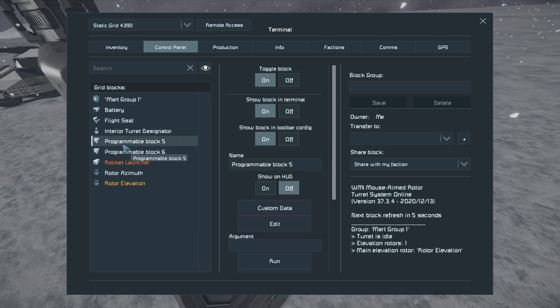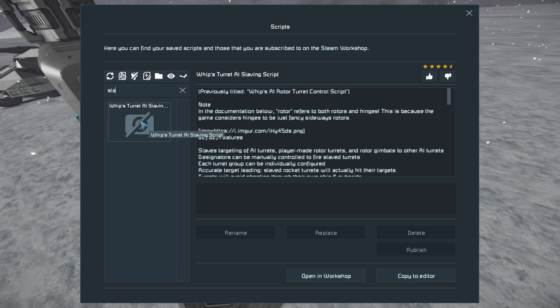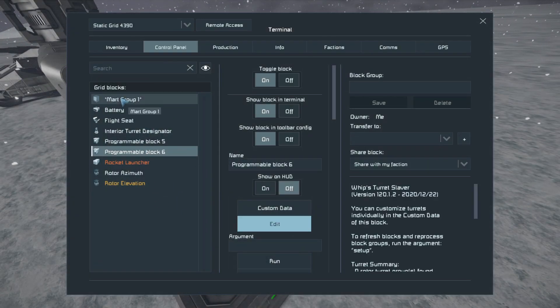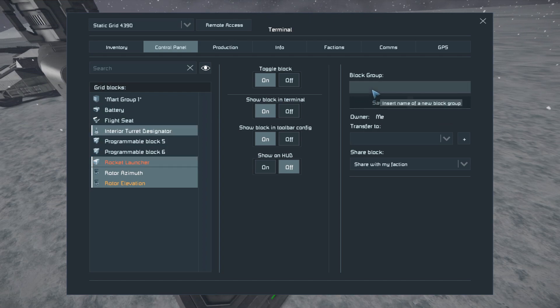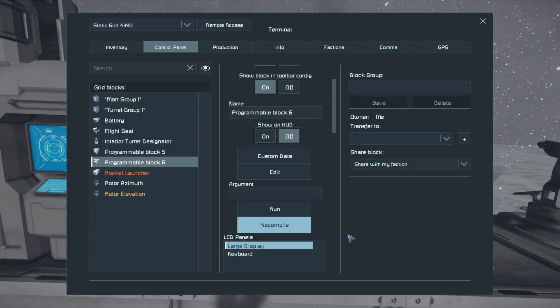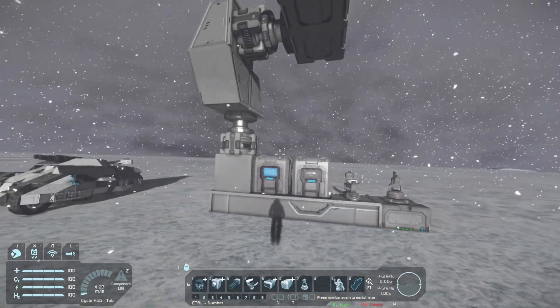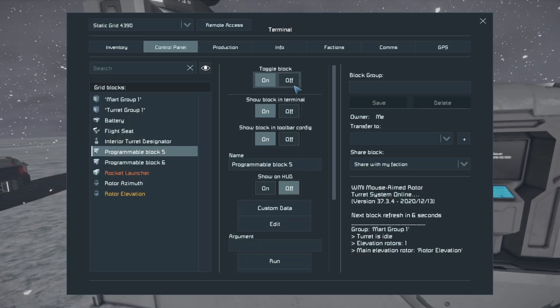Next, go into this programmable block, browse scripts and search for 'Whiplash AI Slaving Script' — the link is in the description. Press OK. Just like the other one, we need another group: group the rotors, weapon, and the turret, and call it 'Turret Group 1'. Now we actually have it — one rotor turret group found.